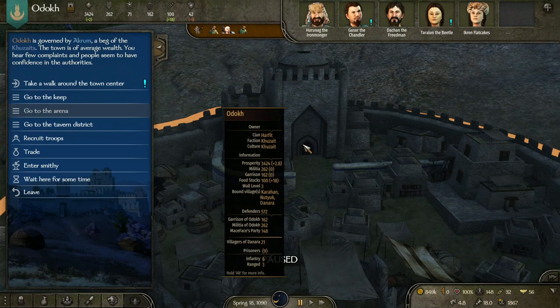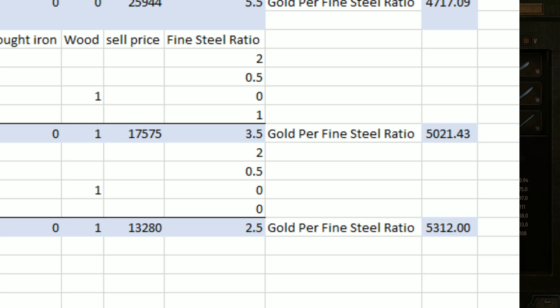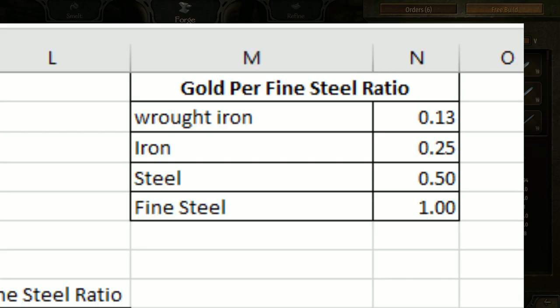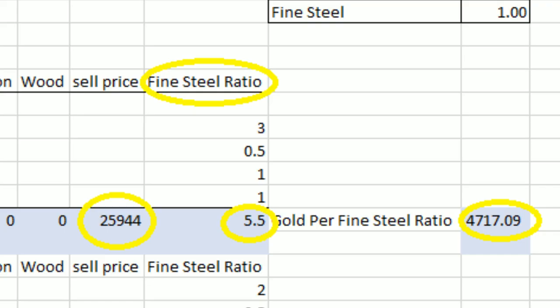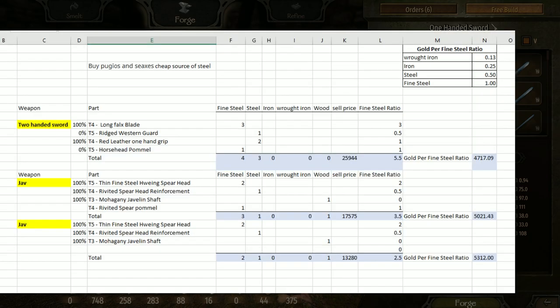In this video I'm going over the 1.9 patch and the items that sell for the most money. When you look at the gold per fine steel ratio, javelins actually make way more money than two-handed swords. The fine steel ratio converts everything into how many materials it takes to reach fine steel, so I can calculate the total fine steel value, divide by the sell price, and get gold per ratio.